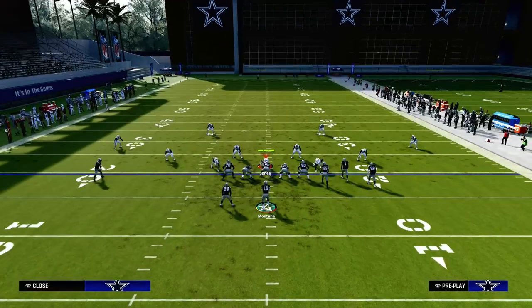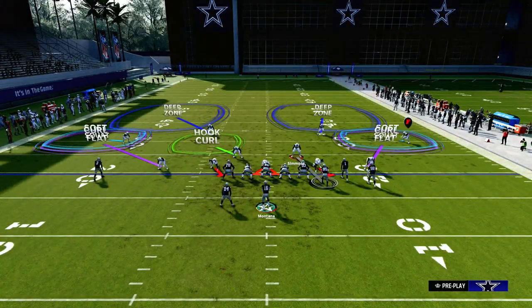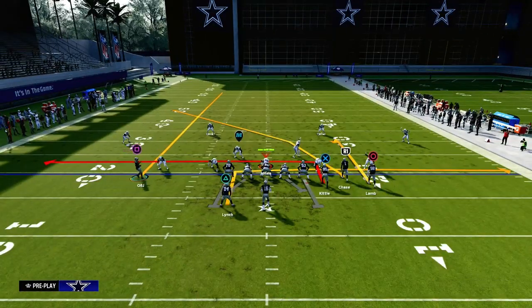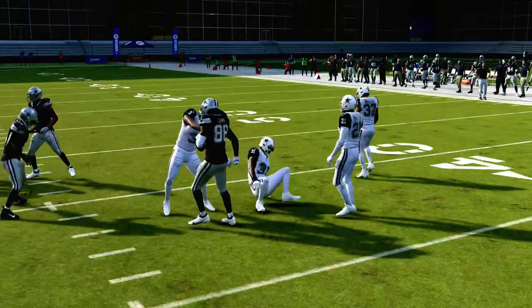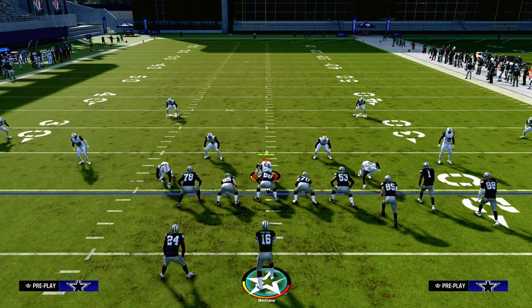This play is fully equipped to attack a lot of different defenses. Against cover two Mabel — which many opponents online will run — it's basically the same look. A very common thing is for people to man up the tight end to stop verticals, then user the crosser. If you get that defense and they're following the tight end, the middle is going to be wide open. The Mabel coverage goes, and you can check down to the curl route right in the middle of the field. This is an incredibly effective and simple play that most of you have in your playbook — master this concept and it really opens up your offense, because they can't just sit in a double Mabel and get sheds to stop you.